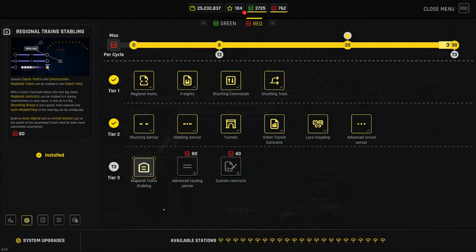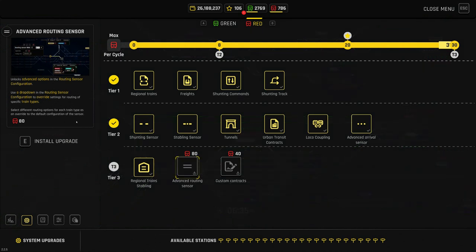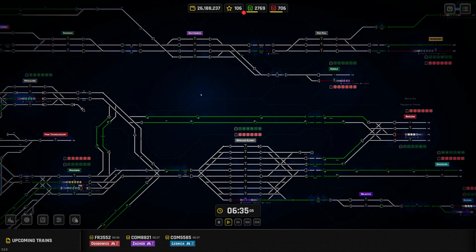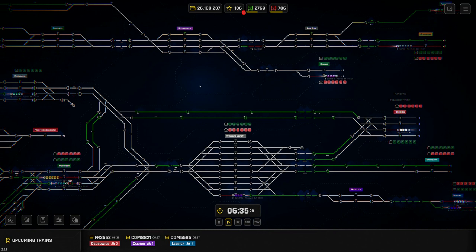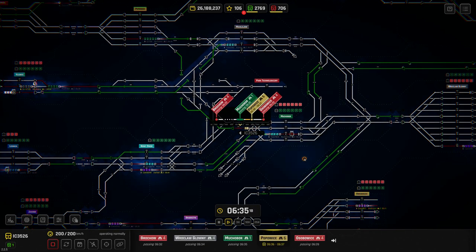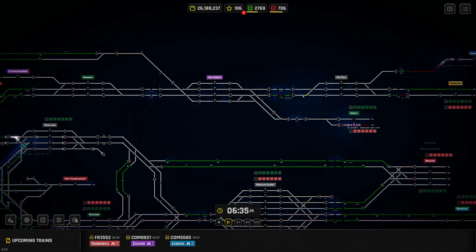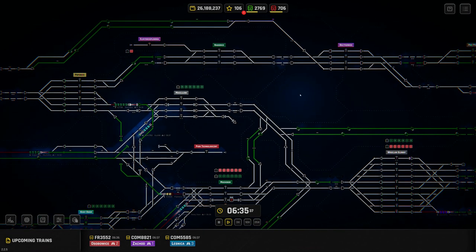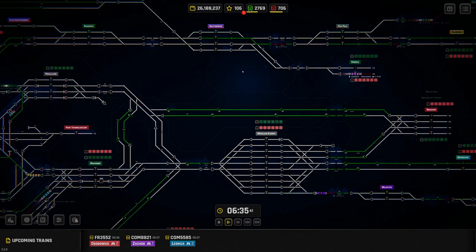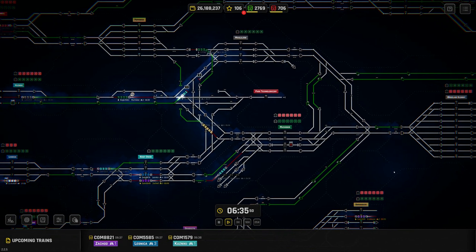In the next bit we'll look at the advanced routing sensor — the second to last upgrade. It basically tells you what it does but it's fairly straightforward. The issue that comes up on larger maps is the difference in speed between an intercity train at around 200-220 kilometres per hour and a freight train only going 80. You'll start creating congestion — an intercity comes up behind a freight train at over twice the speed. You want a way of saying freight trains go one way and intercity trains use a different track.